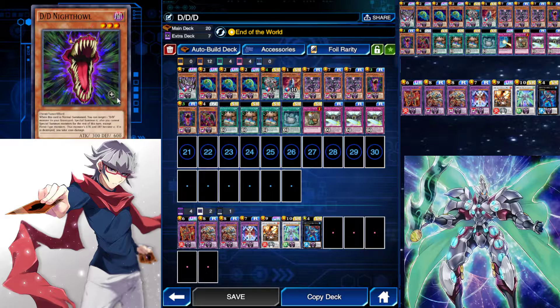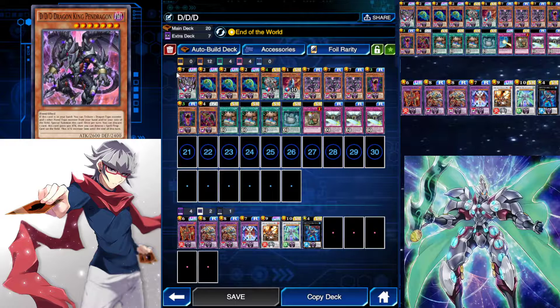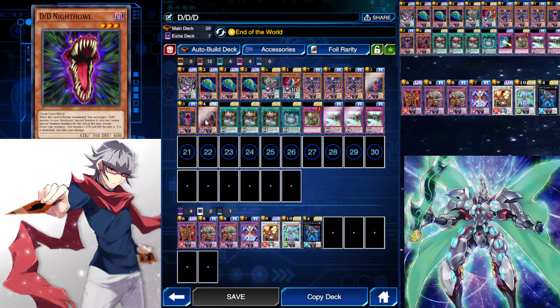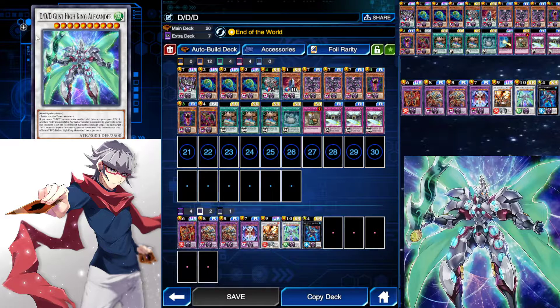Then we got two DDD Night Owls, which is actually really insane as well. When it's normal summoned, you can target one DDD monster in your graveyard and special summon it. The targets you're going to want are a DDD Befformit and any of the level 7s — so Dark King Pendragon or King Apocalypse, which is the reason why I have it in the deck right now, because it's a level 7. You want level 7s to bring out Gust King High Alexander, so you synchro summon into Gust High King Alexander.